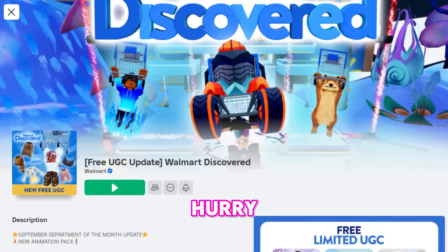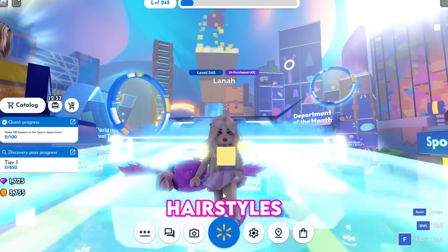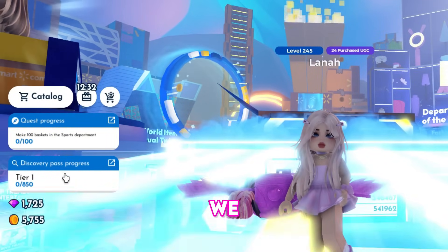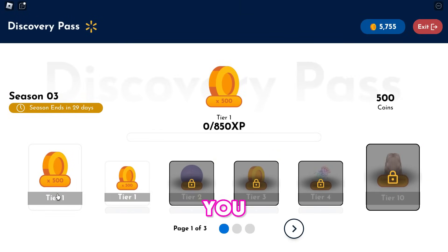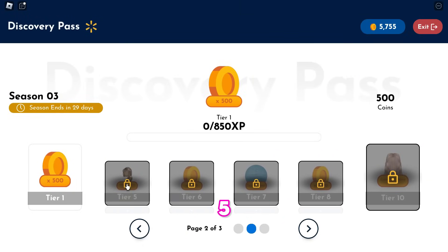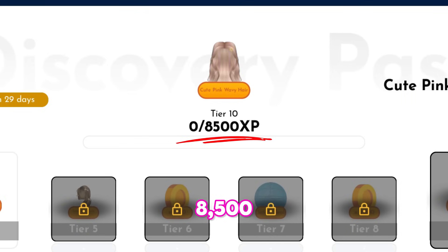Hurry up and don't miss the free outfit and 2 free hairstyles at Walmart Discovered. We'll start with the free hairstyles, obtained by progressing through the discovery pass. You must earn points to progress and unlock tiers. Tier 5 requires 4,250 points to claim the cute curly bow hair, while Tier 10 requires 8,500 points to claim the cute pink wavy hair.